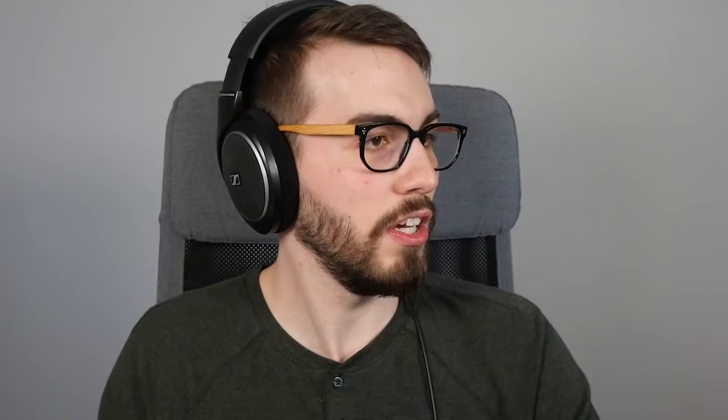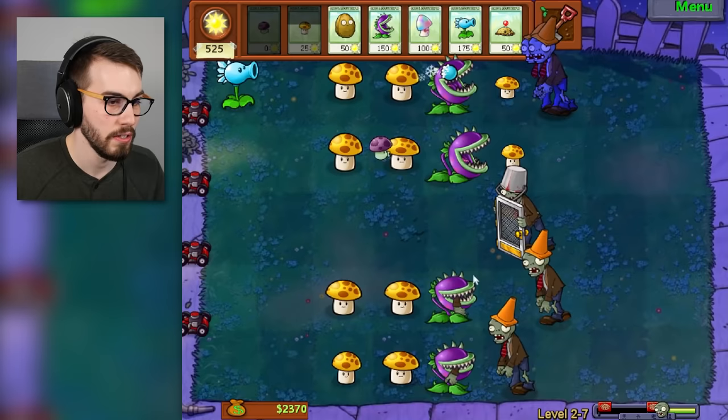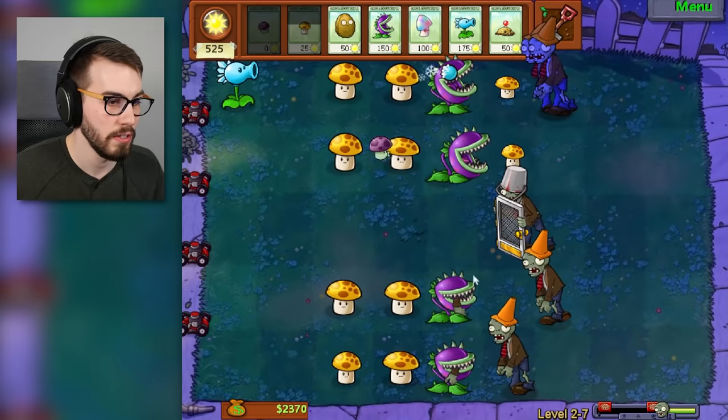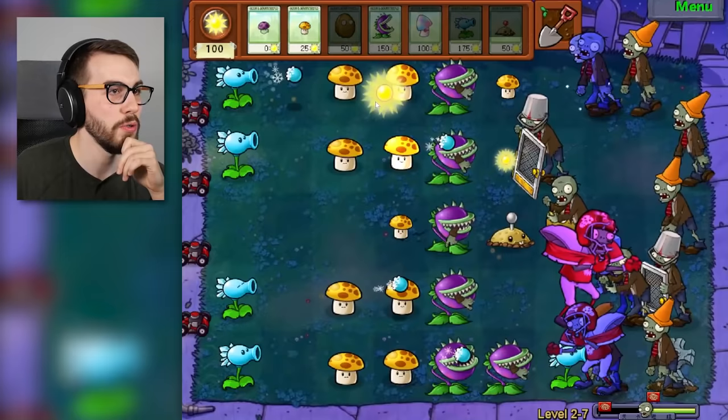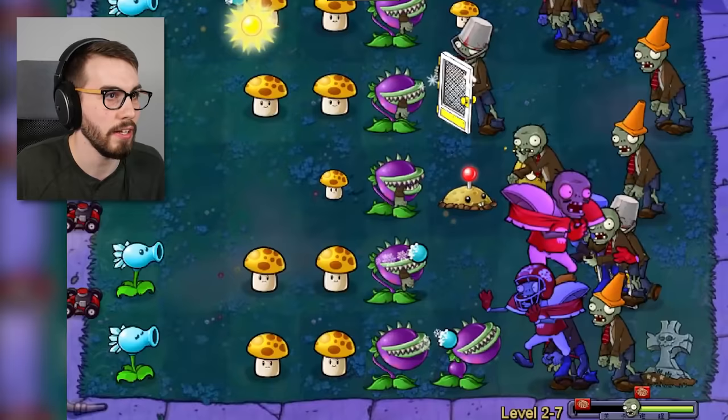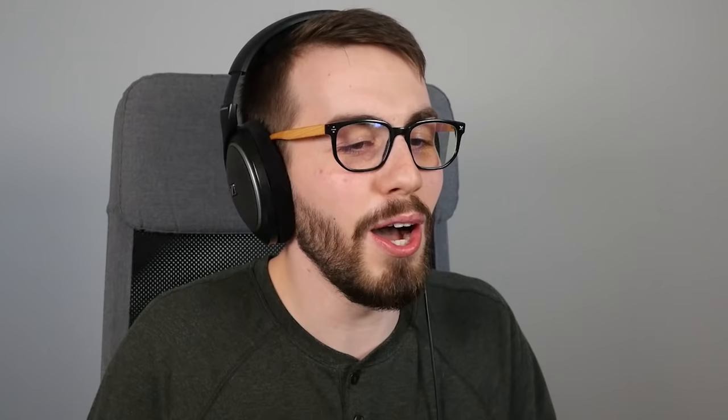Give me one more — there! Eat him! Fight to the death, boys! I love how fast these shrooms pay for themselves — you really can use them as meat shields, and that feels pretty great. We had to swallow first and boom. Now, this football guy? No problem. Just turn him right around, tell him to go home. Now we've got an issue — you're already going to be frozen, but that's okay, we're going to hypno this guy. We have enough time, the hypno is coming back.